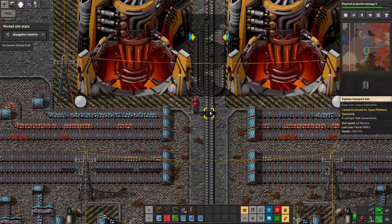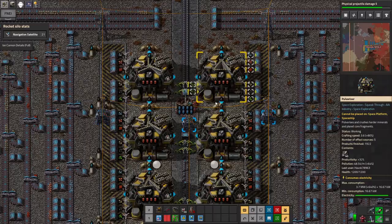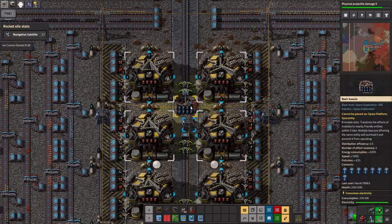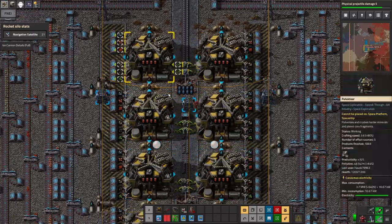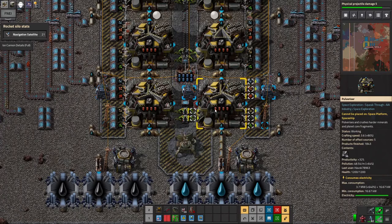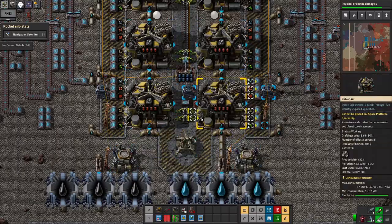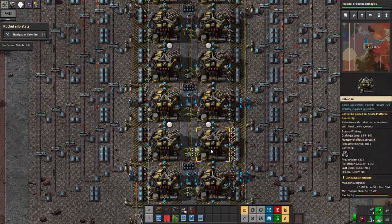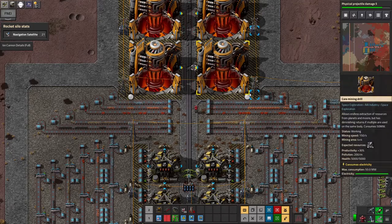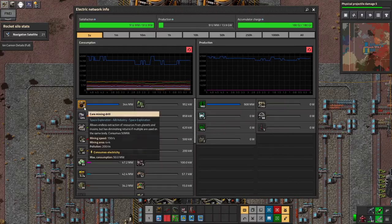As we go down I have pulverizers pulverizing those core samples — each one has production module threes maxed out in them, and a beacon with all speed module threes to get those producing. If we scroll all the way down to the bottom, these last two run most of the time. The only thing this costs is power — these take about 400 megawatts when running continuously.